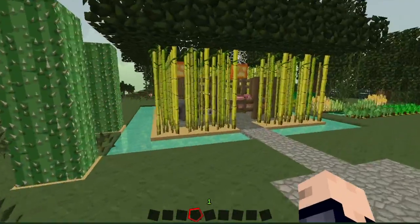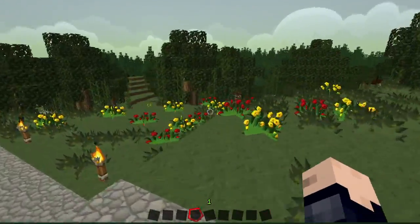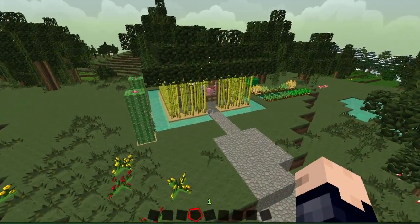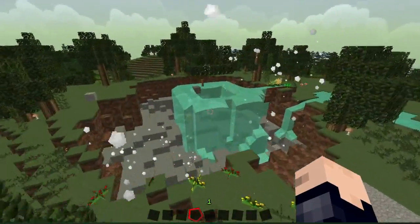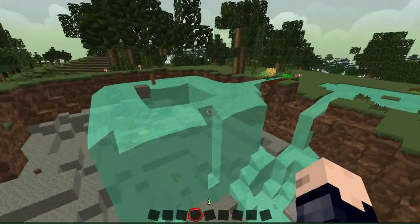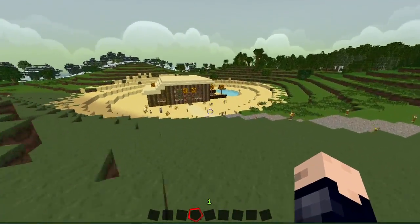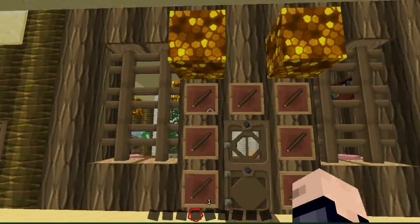The wolf said, 'Little piggy, little piggy, let me into your house.' And the pig said, 'Not by the hair of my chinny chin chin.' And the wolf said, 'Then I will turn on this redstone and I will huff and I will puff and I will blow your house down.' The pig didn't die in the big explosion caused by the nuclear wolf — he actually survived and ran to his brother, who was a little bit better off, living in a house made out of sticks.